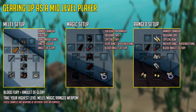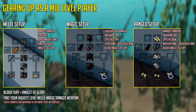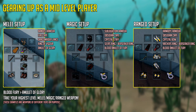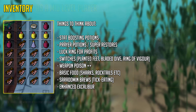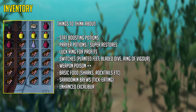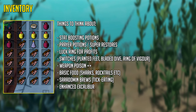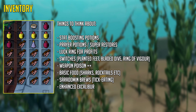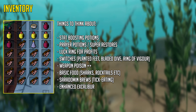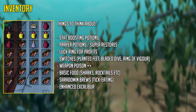I also have a clip of me doing it in Bandos with a Crystal Halberd — a tier 70 halberd-type weapon — and I took a lot of damage but still got an experience rate of 900k experience per hour. For your inventory setup, bring anything you have: Enhanced Excalibur, Ring of Vigor, Saradomin Brews and Sharks for healing. If you don't have those, just bring food and stat-boosting potions. If you have overloads, use those because they will benefit you by a large margin. It doesn't really matter so much what you bring since it's just trash mob farming, so don't worry too much about your inventory.